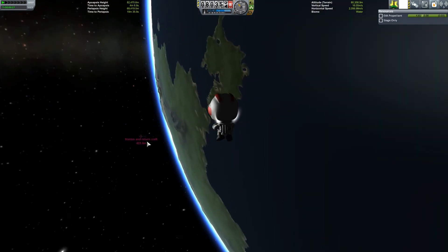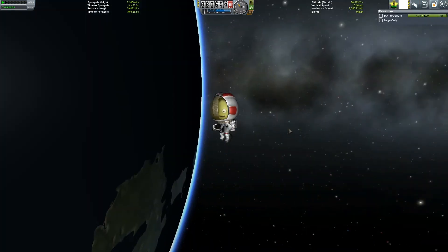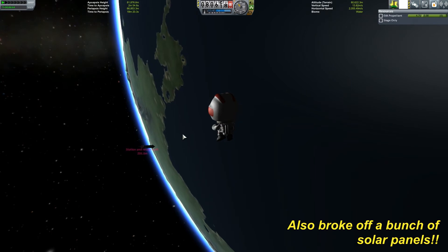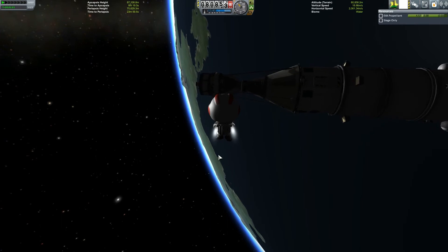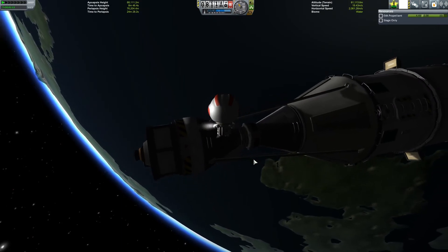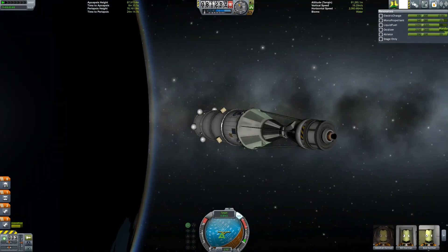In space you don't have to hold the gas for too long — you just get moving and then coast. Once upon a time I tried doing this and just went full blast and I couldn't slow down and I ended up ramming into the craft and killing the guy, which was totally not what I wanted to do. Alright, we're coming in! I can fly this thing. And board! Yay, we have rescued him! He is rescued.